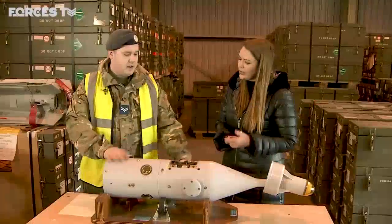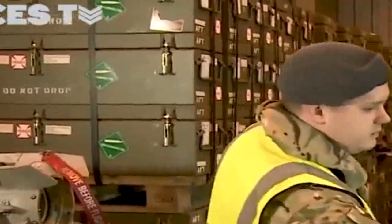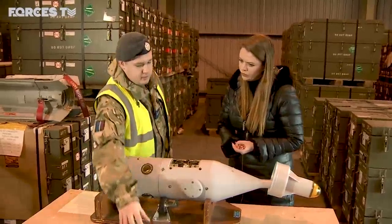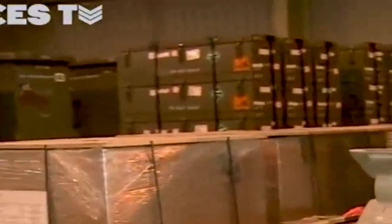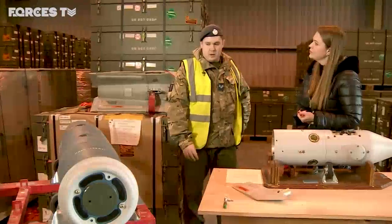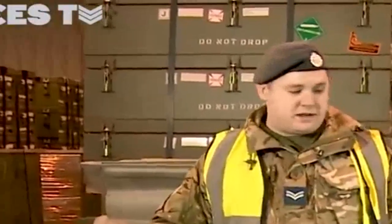So here we've got the enhanced computer control group. Because the Paveway 4 is a free-fall bomb — also referred to as a smart bomb — this is essentially the brains. So this is the seeker head, the seeker part being this bit here. It contains nitrogen because when it's fully prepped it would have cannons fitted. The nitrogen is used to manoeuvre the bomb during its free-fall onto its target. Over here we do have a practice warhead, hence the blue colour.